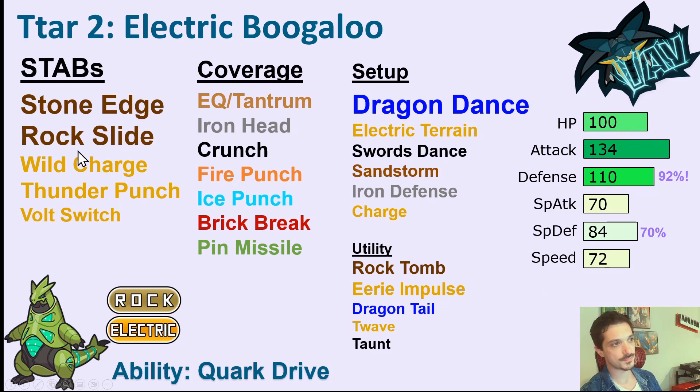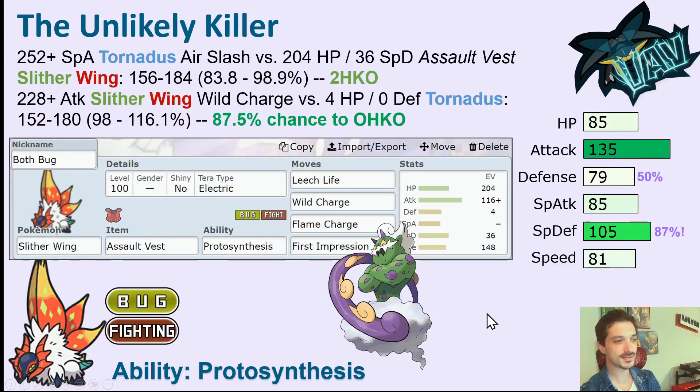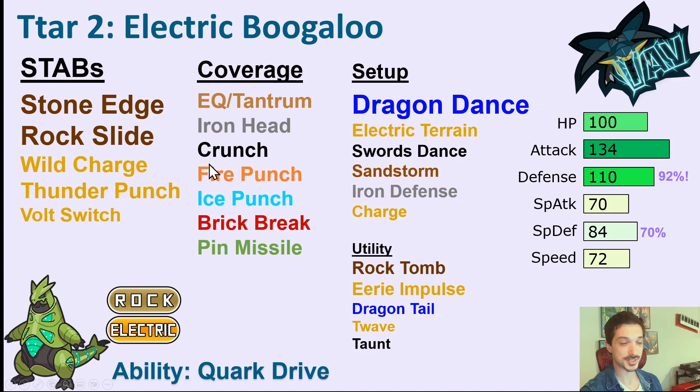It looks like they both have different coverage options and different STAB options, but nothing really compares to Slitherwing's Close Combat — 120 base power. Nothing compares on Iron Thorns' move pool to a 90 base power priority move. Nothing compares to 120 base power Flare Blitz or 110 base power Acrobatics. All of Iron Thorns' coverage moves are 80 or 75 base power — none are particularly strong. Your main STAB option is a move that hurts yourself, Wild Charge, and a move that's not quite strong enough, Thunder Punch. On the Rock side, you have Stone Edge — definitely your strongest move, but it does miss 20% of the time. So you're lacking great STAB options, and you're lacking particularly strong coverage moves that you really want to click.